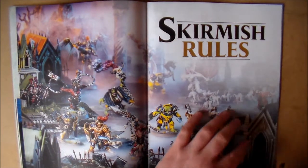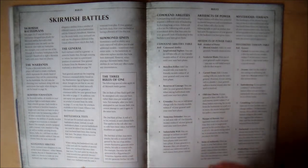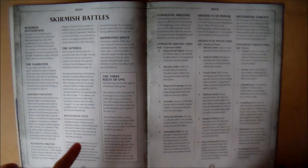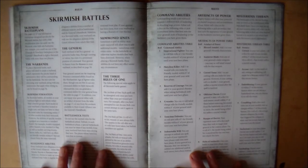We quickly move on to the skirmish rules. First up, the skirmish battle section briefly explains how it works and what the differences are. It's very similar to the normal rules with some obvious tweaks. The warband has to have a minimum of three models and you have to have a hero in it. Each model is treated as a unit instead of having a unit of five guys. Allegiance abilities are there, battle shock is still there but with tweaks.